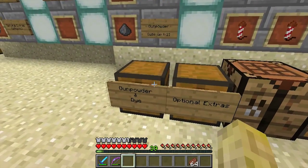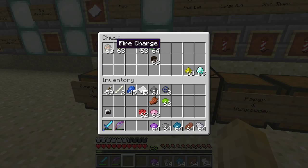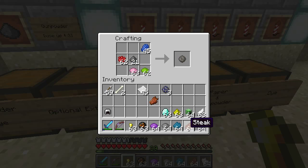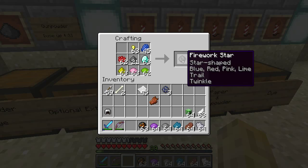That's everything you need to know about fireworks. All you have to do is mix it all together. Let's take a few colors and some optional extras and craft some. Let's go gunpowder, red, lime green, blue, and pink — and make it a twinkle and a diamond trail, with a star shape.